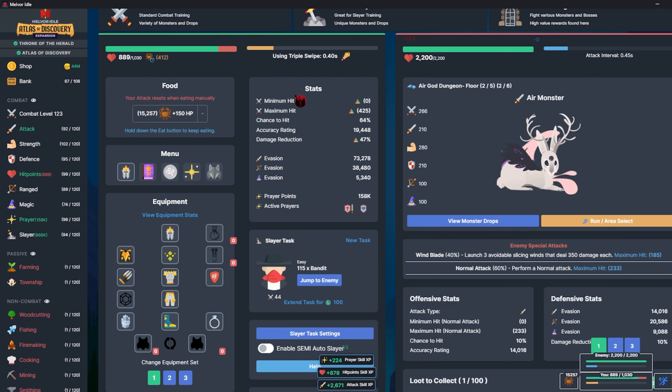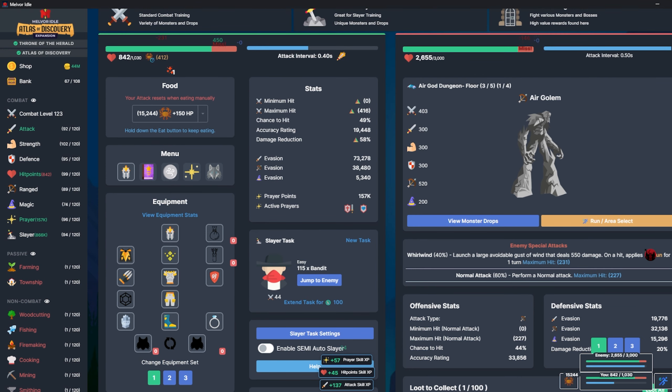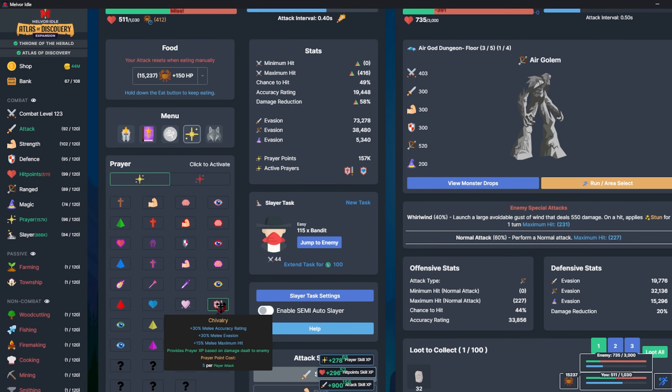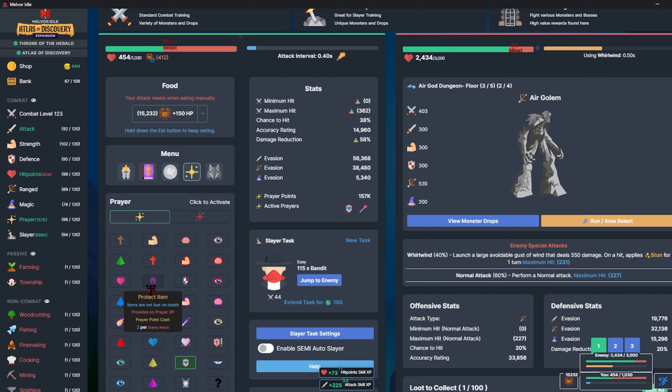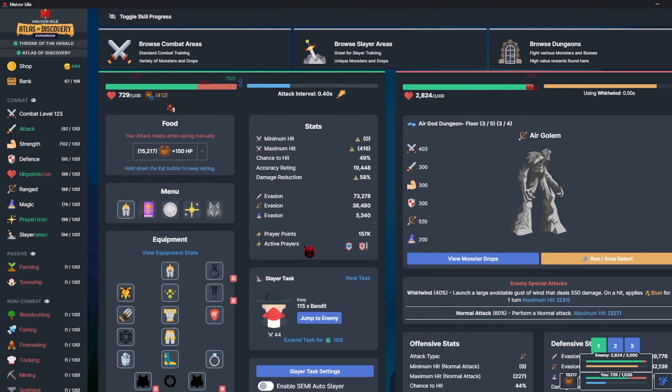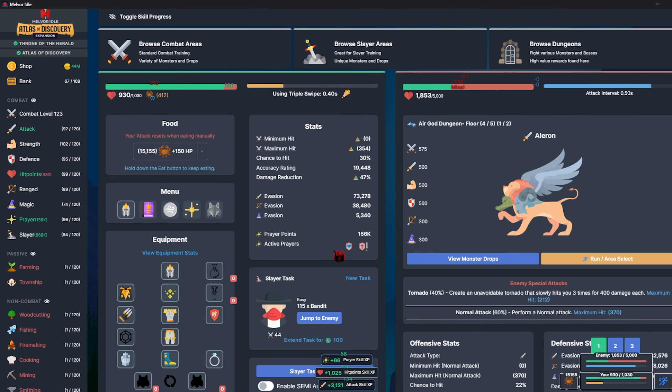First floor is clear, that was pretty easy. Second floor looks like it's going to be more of the same - super easy. Gotta make sure nothing can kill me while I'm stunned. Maybe instead of this I'll do protect from ranged so these guys can't stun me as much. I'm missing a lot though - I think this is better, increasing my chance to hit by like 11%. I can deal with the stun. Third floor is done, onto Aileron - can't kill me, kind of close though. This is the melee chick.